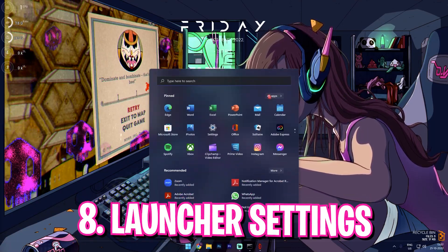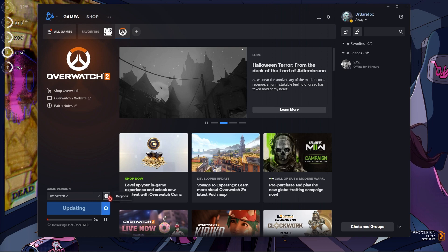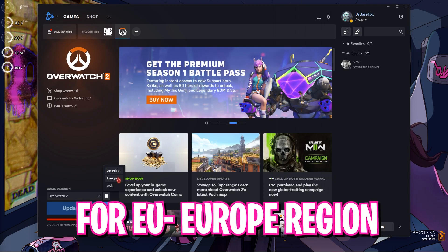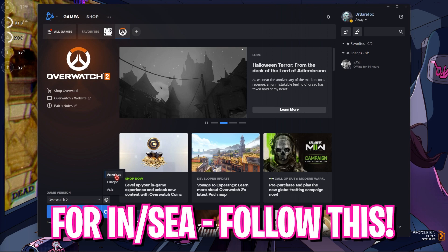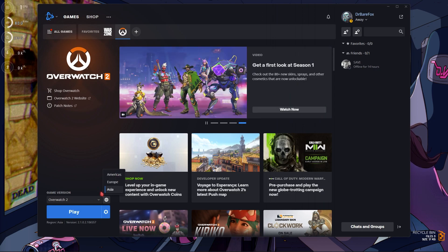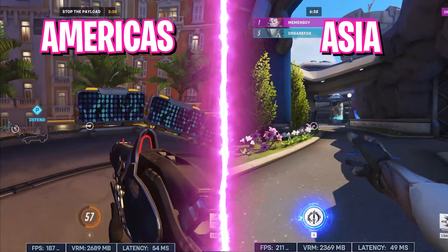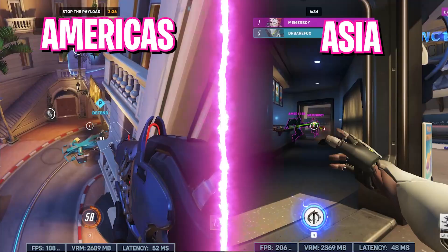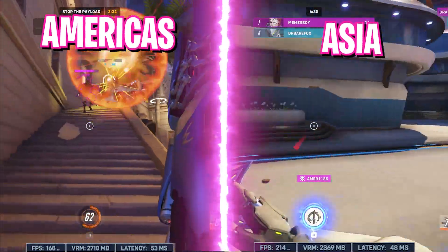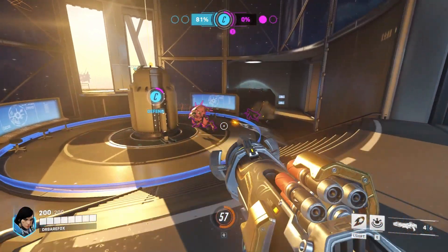A really important setting is the Battle.net launcher settings. Open Battle.net, select Overwatch 2, then click on Region. If you are in Europe select Europe, for Americans select Americas. For people in India and South Asia, I recommend testing both Asia and Americas, as sometimes Americas actually gives better ping for Asian countries. Here's a side-by-side comparison of me playing on Americas versus Asia — the ping difference is not really high, so check which works best for you.